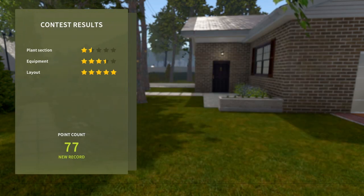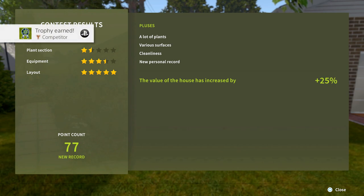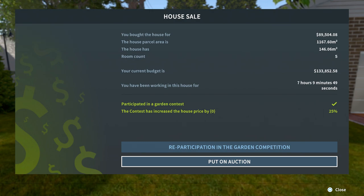Let's see what our score is. Our layout was five stars, equipment three and a half stars, plant selection one and a half. But it increases the value of your home. Oh, well that's awesome — and you got a trophy! Nice. So you've been working on this house for seven hours? All right, I'm going to put it up for auction. So here's all the stats — you bought this house for $89,000, and your current budget is $133,000. So we spent $133,000. Goodness.